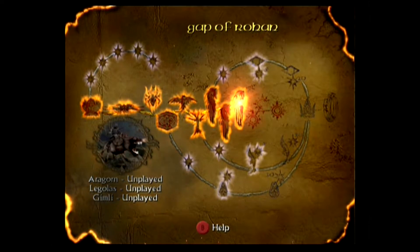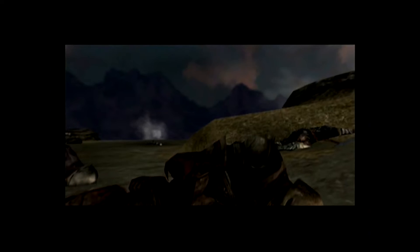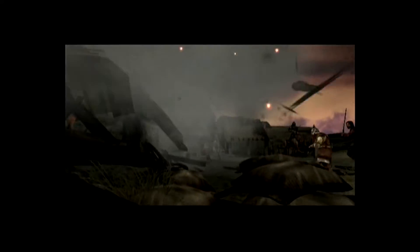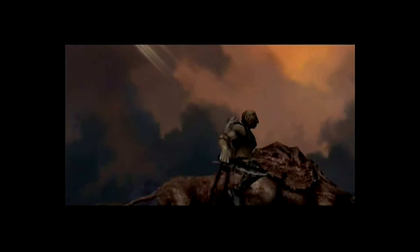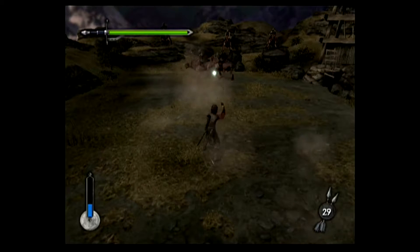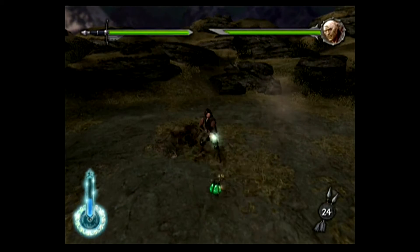The ninth level is The Gap of Rohan — we'll see Aragorn do this one because it's so short. This is the last level before Helm's Deep. We arrive at a burning house for a couple of Warg riders to burst out and attack us. I break through the burning frame of the house which collapses behind me, cutting my two allies off. More riders show up and take me on two at a time — they charge, then retreat to fire arrows and repeat. When I kill the fourth I get perfect mode just in time for the captain.